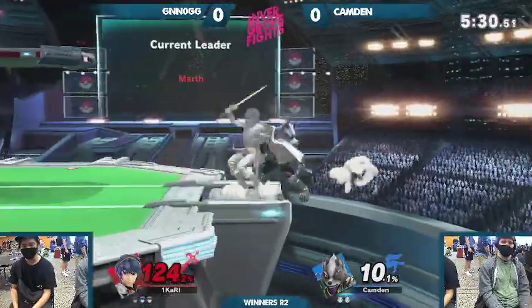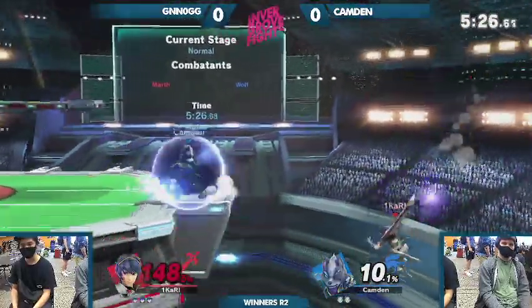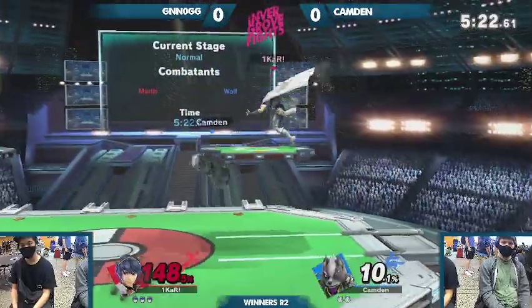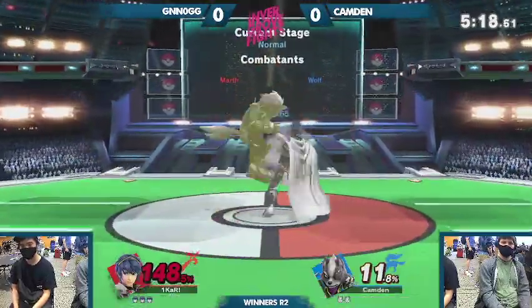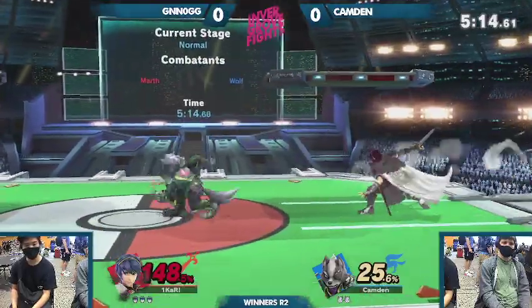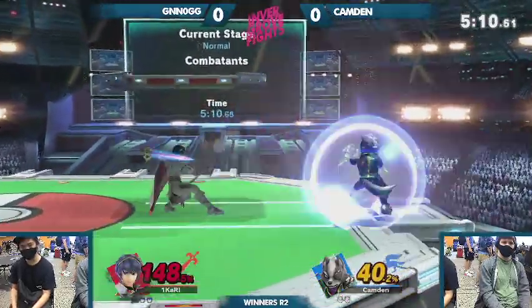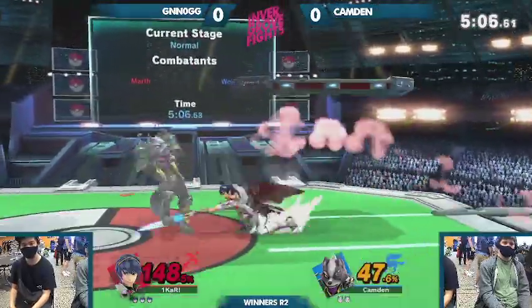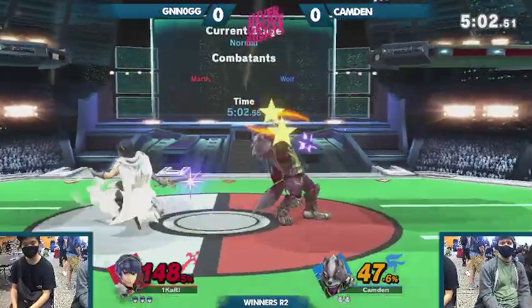Generally those are your safest options against characters with disjoints at the ledge. Both of these characters are really good at ledge trapping. Wolf has a lot of options — throws, forward tilts, Nair. I think Kevin's having a hard time trying to shield Wolf's stuff. A lot of — ooh! That's actually so good! This should be a stock for Nog here.